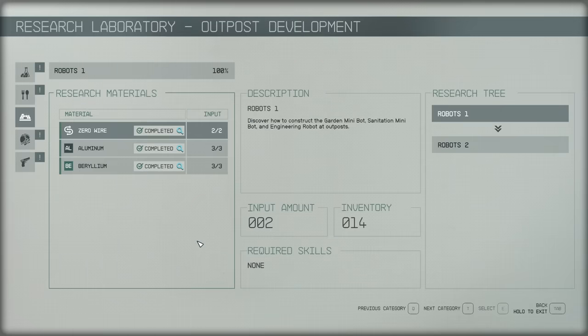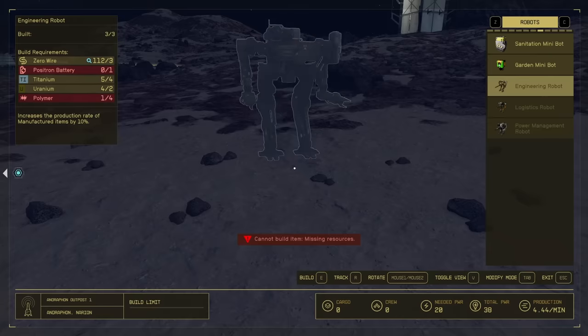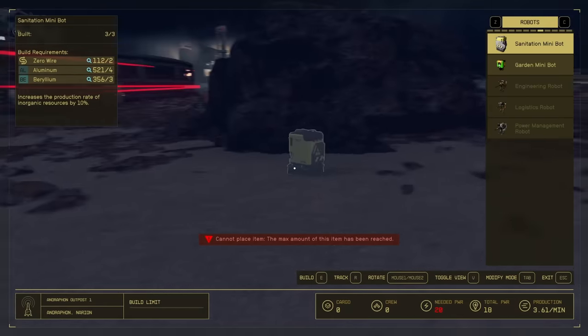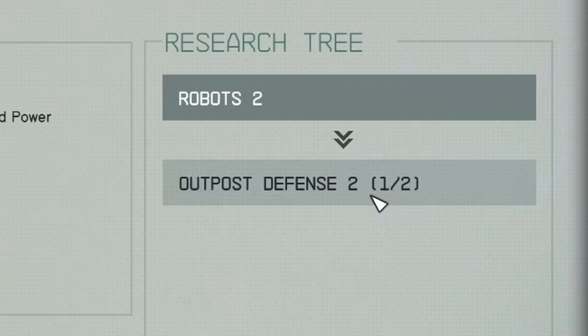This allows you to specialize in a particular type of production, increasing output by up to 30% from the get-go. If you research robots further, you can unlock the logistics bot, which increases production of all resources across your outpost by 5%. There's also the power management bot, which increases power generation — though it doesn't specify by how much. I also have a suspicion the next robot unlock will be a sentry bot, as that's linked to the defense tree in the research stream.